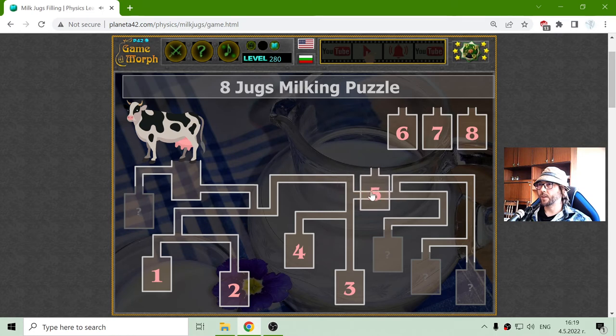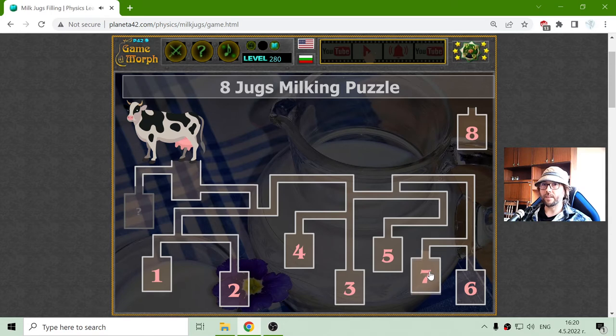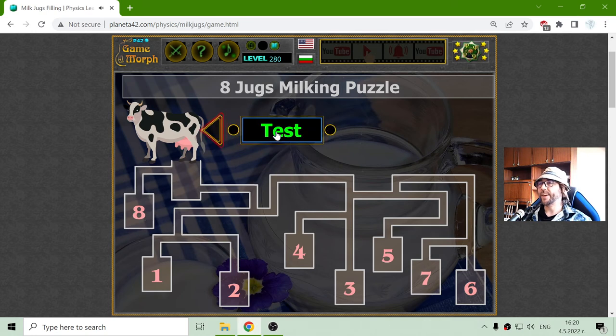Then it will continue to the left, but it will not go up first before it fills the 5th jug. And then it will go up, and that should be the 6th, the 7th. And finally, I can fill 8 jugs of milk.